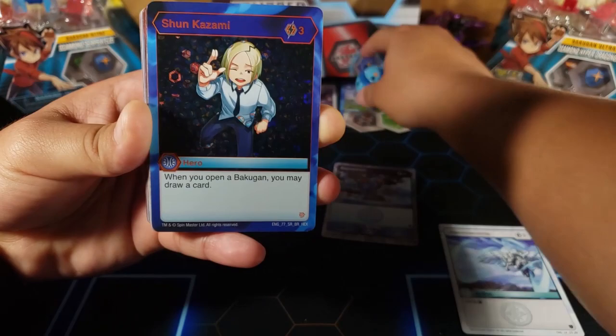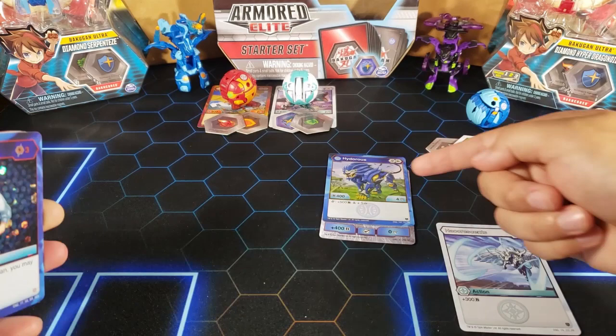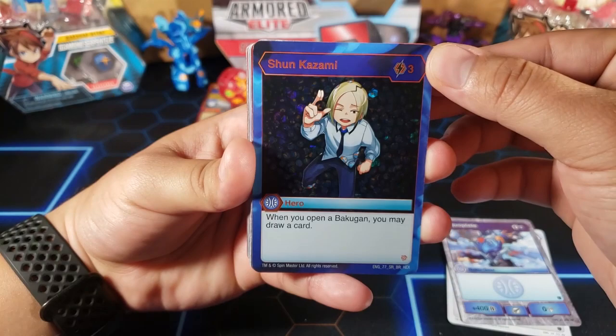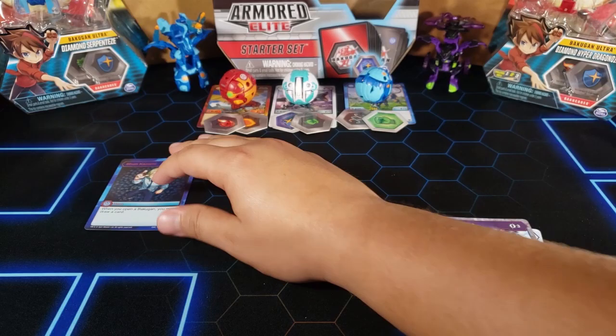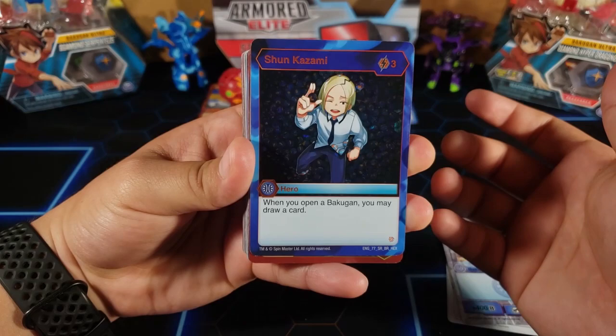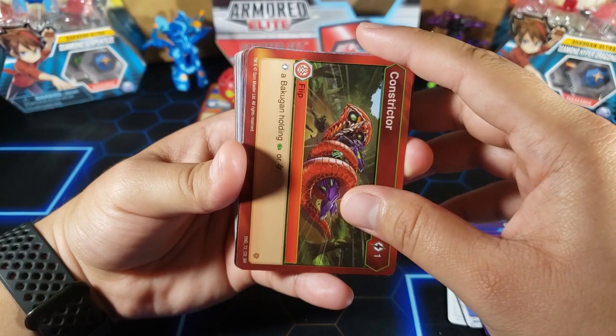That way you're able to see the stats of the character card plus whatever the Bakugan gives you. There are also hero cards — you pay three energy to play this card, it stays on the field for the rest of the game, and you can activate it depending on the card's requirements. For example, every time you open a Bakugan you may draw a card. It stays unless destroyed, just like the Bakugan gear. You can have as many heroes as you want on the field.